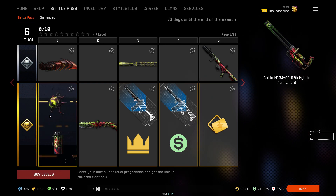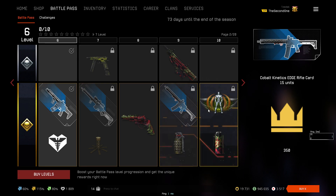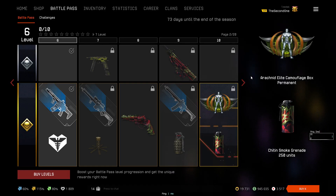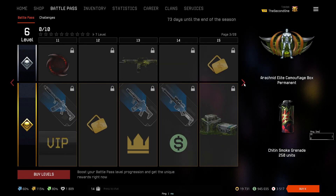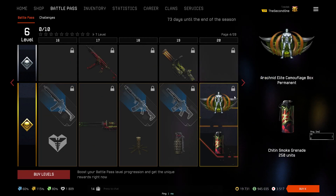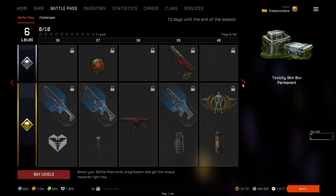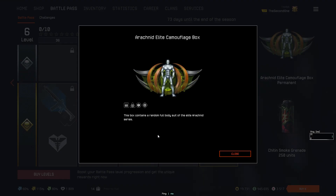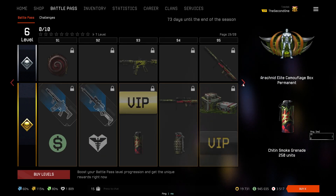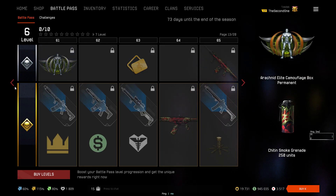Now let's move to the premium battle pass rewards. I will only explain the unique things. On level 10 you get the Arachnid Elite Camouflage Box — same concept as the normal boxes, if you get one skin you cannot get it again. Level 15 has the box giving one of the four Toxicity weapons. Level 20 has another elite camouflage box. Level 30 has another camouflage box. Level 35 has another Toxicity weapon box. Level 40 gives the last and fourth elite camouflage box. All four camouflage boxes are at levels 10, 20, 30, and 40 — much easier to obtain than in the free pass — and don't forget they give 60% more sprint distance.